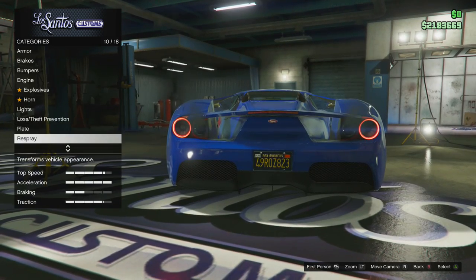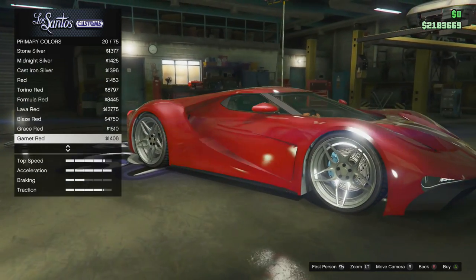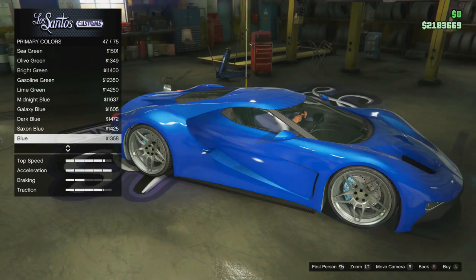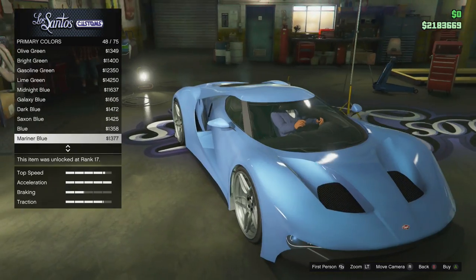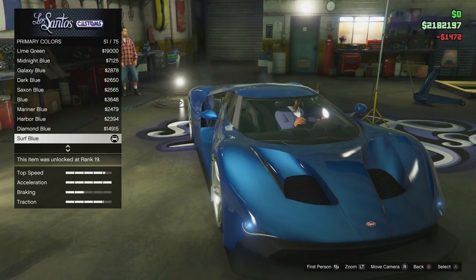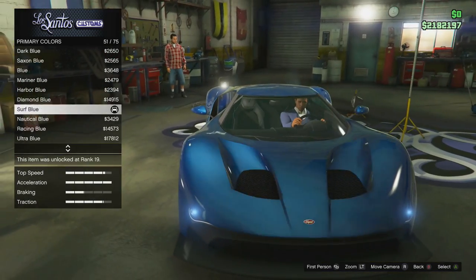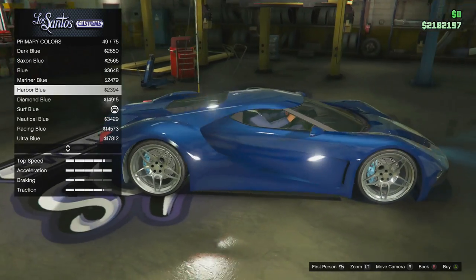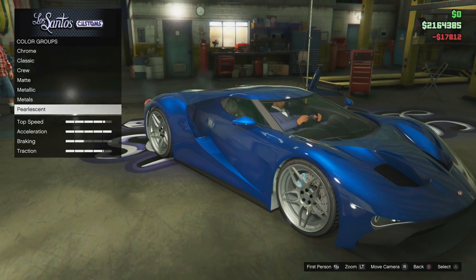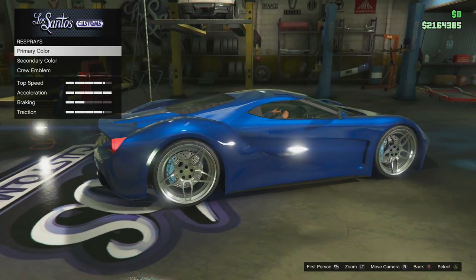Yellow and black rear plate. Now on to the respray — I did say I wanted to do kind of a Ford GT Blue, so we'll go down to the blue options and see what goes well with it. I think maybe a dark blue. From a couple of pictures I saw, a dark blue works pretty nicely. For the pearlescent, we could do Racing Blue or Ultra Blue to make it really pop. I think I'll just go with Ultra Blue to make it as bright as we can.